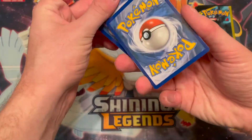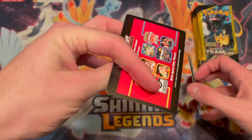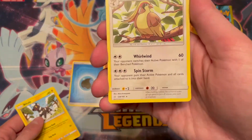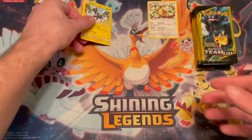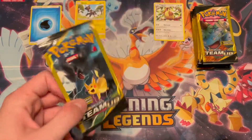They do have that little code card — the little stupid insert that they're still printing with old XY stuff on it. Energy, Blitzle, Pidgeon — it's rare. Very pretty. We'll count the rares as hits. I'll put the energy off to the side. Commons will go here, and then hits will hopefully go in the middle, pending us actually pulling something.